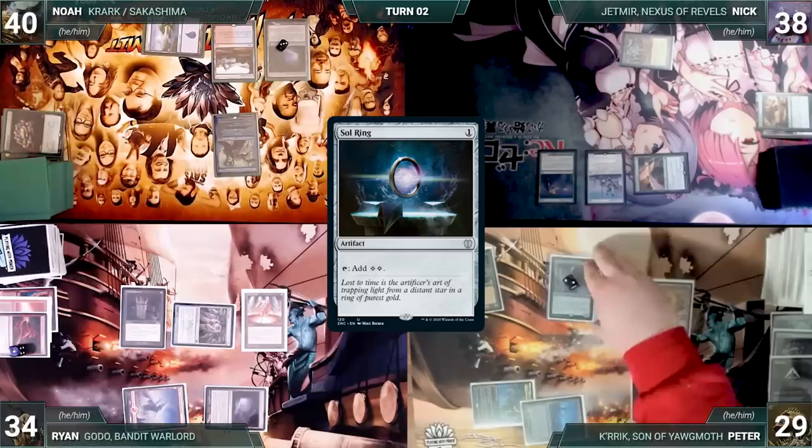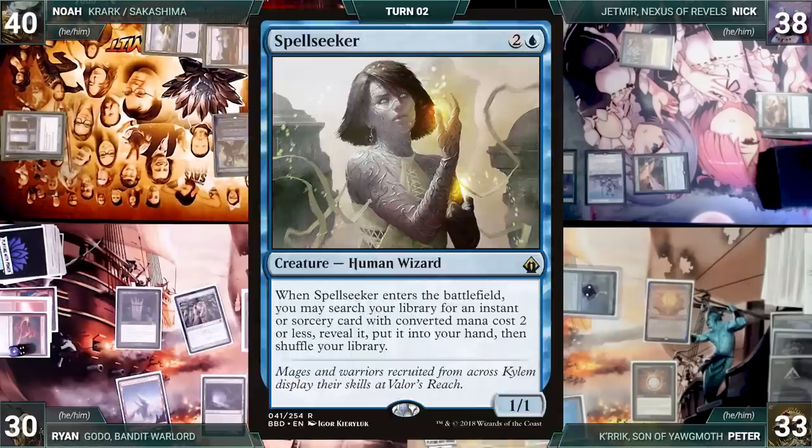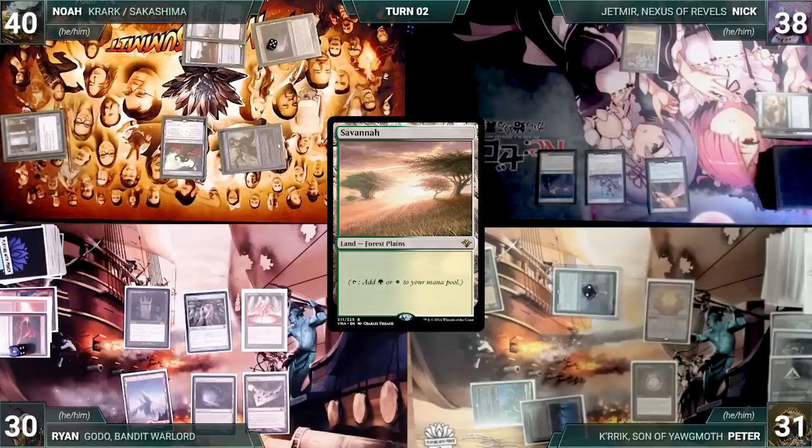Peter draws and taps Basaju to cast Sol Ring, then attacks Ryan with Kerik. Ryan takes it and Peter gains four life. Peter ends his turn. Ryan draws, plays Buried Ruin, and passes. At end of Ryan's turn, Noah cycles Step Through, fetching a Spellseeker into his hand. Noah draws and casts Spellseeker — it enters fetching Snap into his hand. He attacks Peter with Sakashima and passes. Nick draws and plays a Savannah.